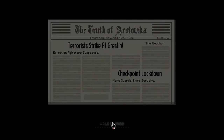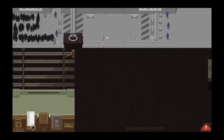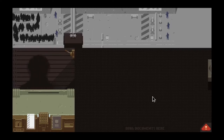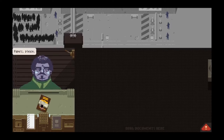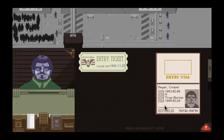Terror strike at Greston. Walk into work. As you can see now, they've bumped up security a little bit — we've got new parameters for the day. Entry for non-citizens is now regulated. All foreigners require a valid entry ticket. Verify information before stamping passports — entry visa — and return documents to entrant. Glory to Arstotzka. Valid November 25th, expires 84 — so they're fine.